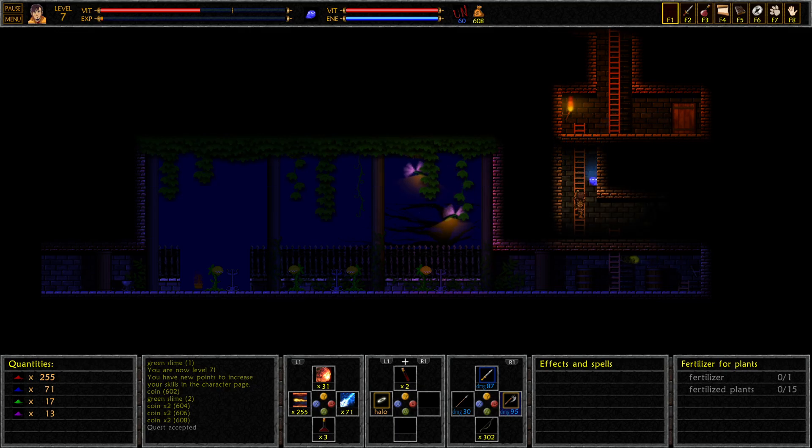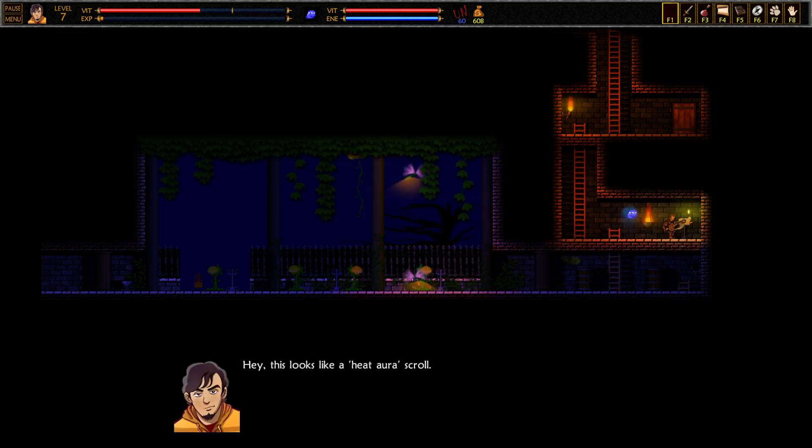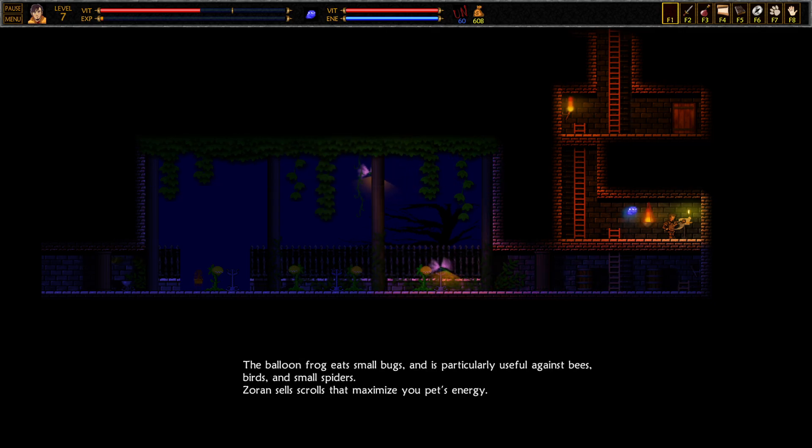I see a spider. Hey, this looks like a heat aura scroll. The heat aura spell is especially effective as protection from bees. You can buy as many as you want at Zoran's shop. The balloon frog eats small bugs and is particularly useful against bees, birds, and small spiders. Zoran sells scrolls that maximize your pet's energy.